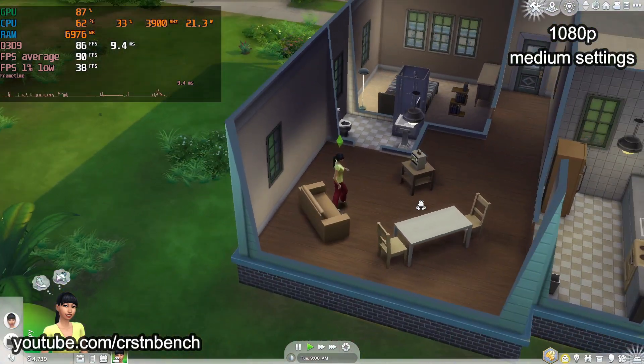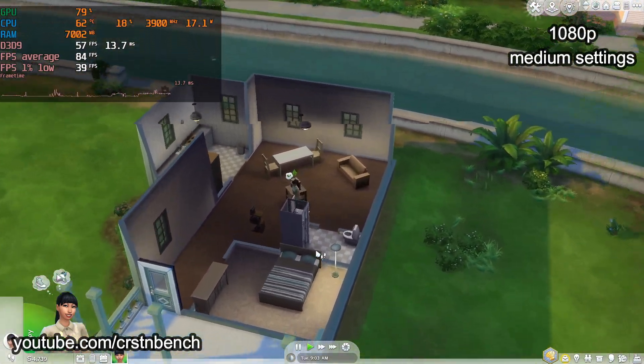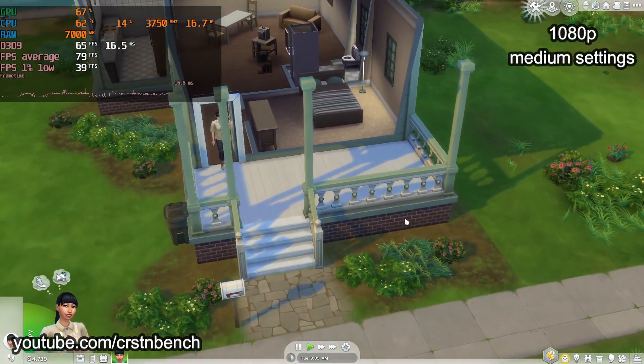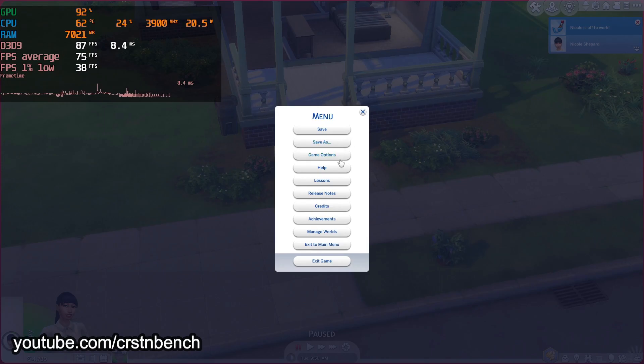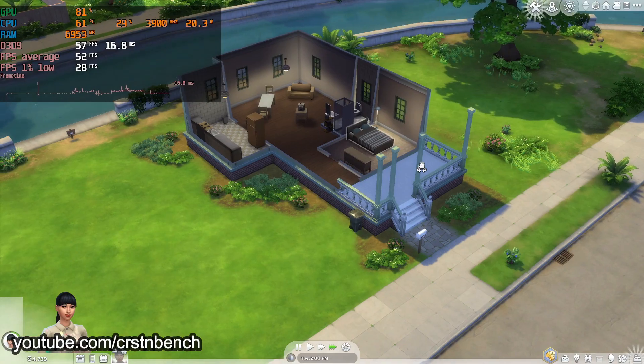Those medium settings would give us around 90 FPS on average, which is a lot. Due to the RAM upgrade we are able to increase our settings even further — we could easily go for 1080p high.